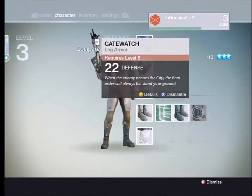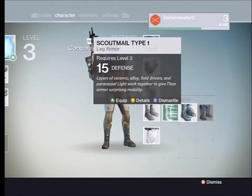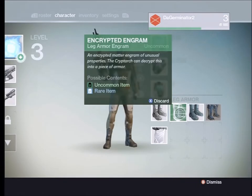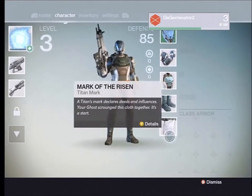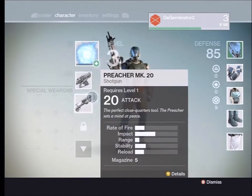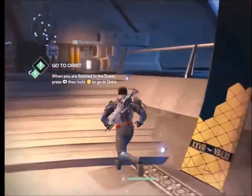Boots — that one's 15. I don't know what that is and I can't equip it apparently. I really want a better secondary weapon. I wonder if there's a way to do that.